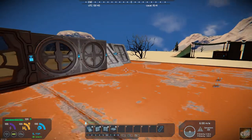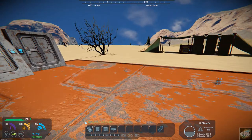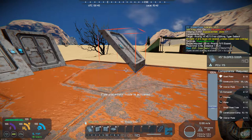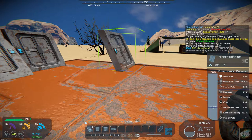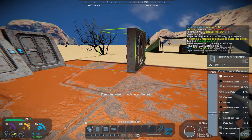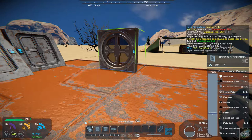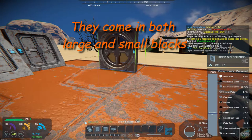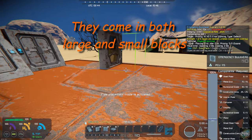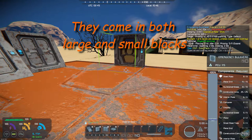There are several doors in the pack, I'll just kind of run through them. You've got the 45-degree slope, the slope 1x2, an inner airlock door, an external airlock door, and then some variations on the door.